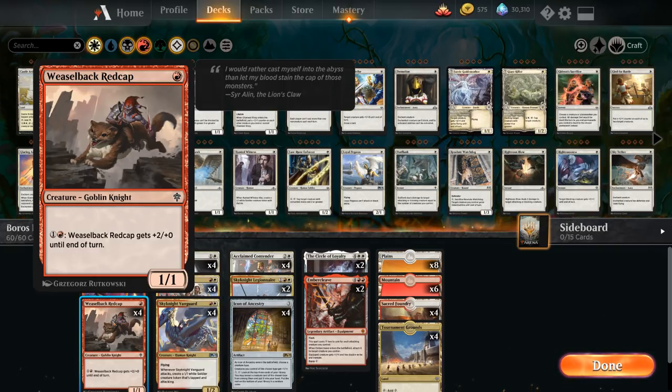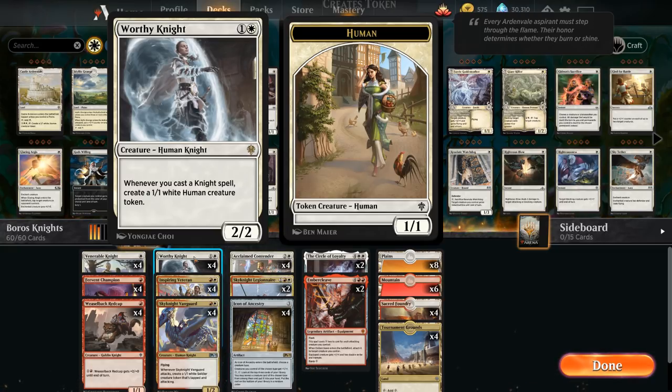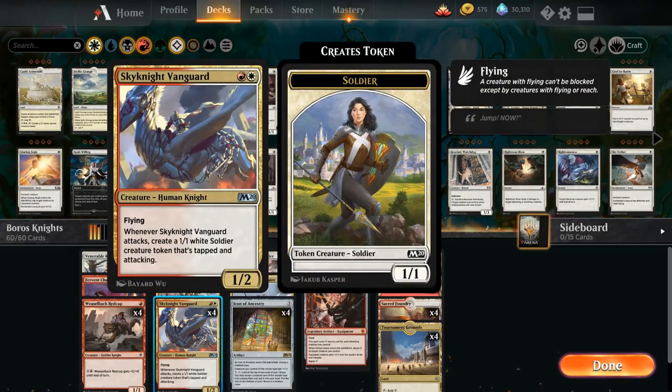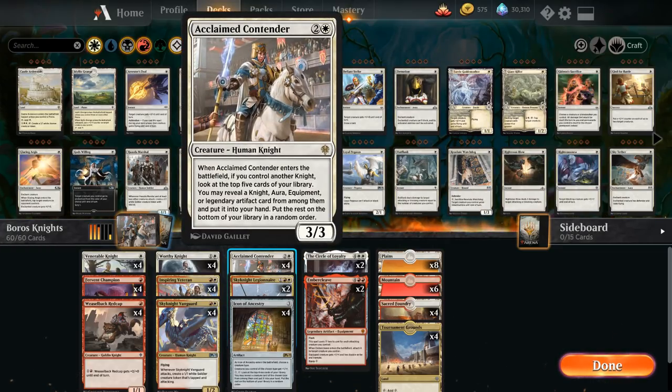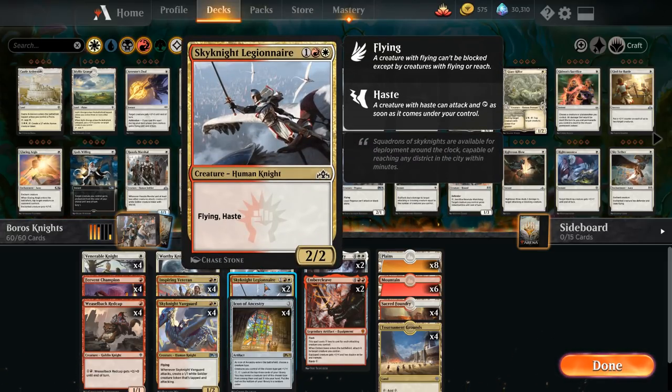Our final one-drop is the weakest but provides critical mass. It's not a human so it doesn't benefit from naming human with Icon of Ancestry, but it's still a one mana 1-1 knight, and for two mana we can give it plus two plus two until end of turn. At two mana we have Worthy Knight, Inspiring Veteran giving knights plus one plus one, and Sky Knight Vanguard to go wide. When Vanguard attacks the soldier token also reduces Amber Cleave's cost, so Vanguard essentially counts as two attacking creatures for that cost reduction. We also have two copies of Sky Knight Legionnaire — a three mana 2-2 human knight with flying and haste.